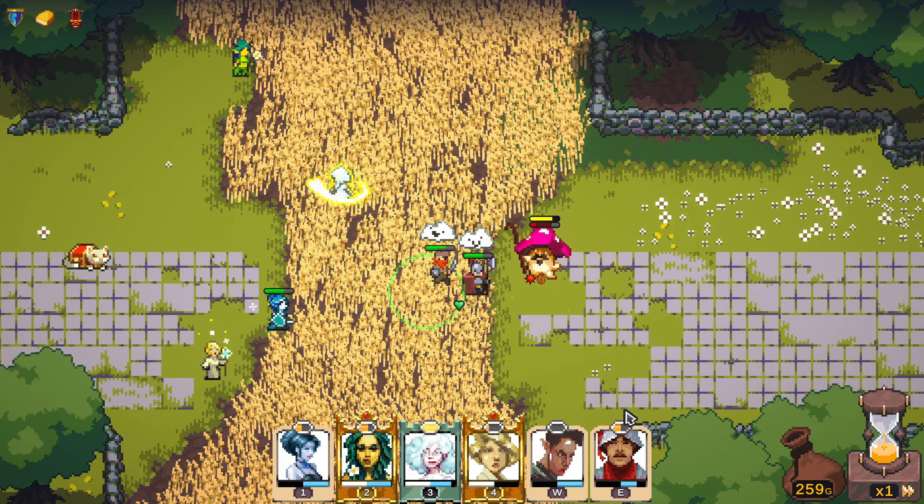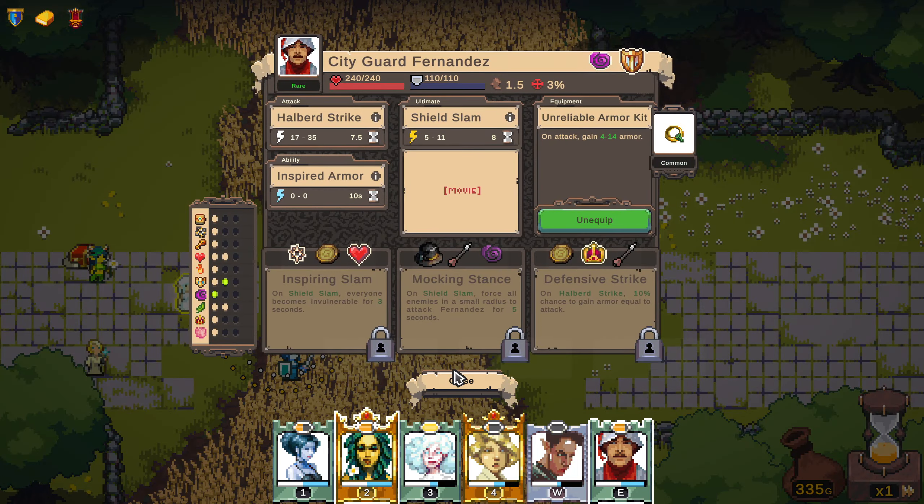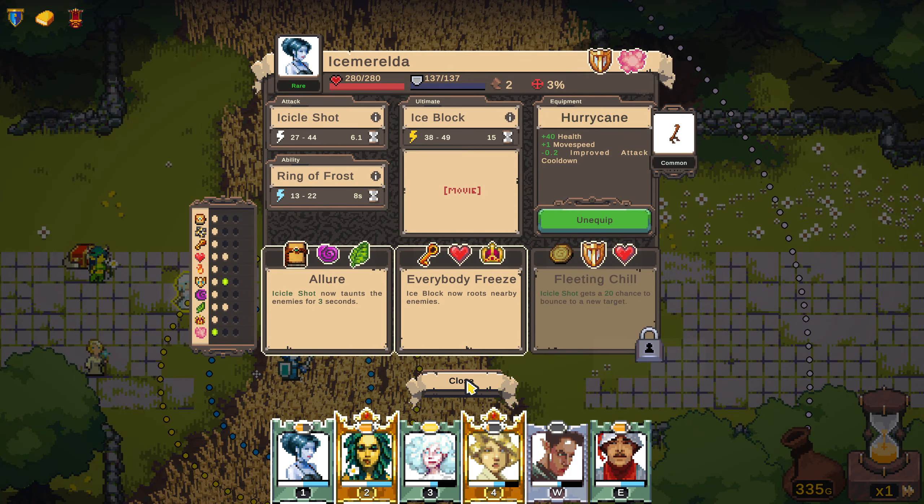How many items dropped from that? Four! Thorn Shield — armor and crit, returns thorn damage. I think that might be better than the shield she has. 30 armor and chance to become invulnerable. I don't know who it's going to be better on. I really wish I had a chest to store stuff in because I really like the Thorn Shield, but I don't think it's better than most of what we've got.